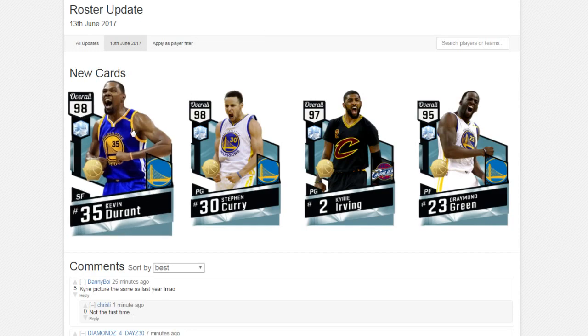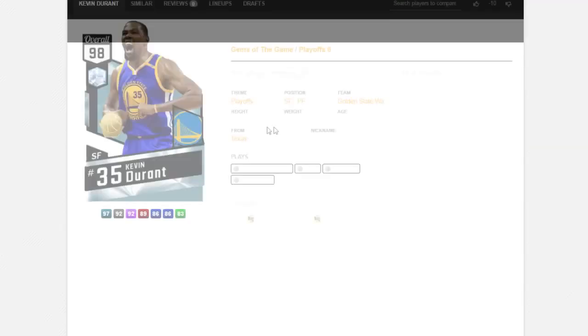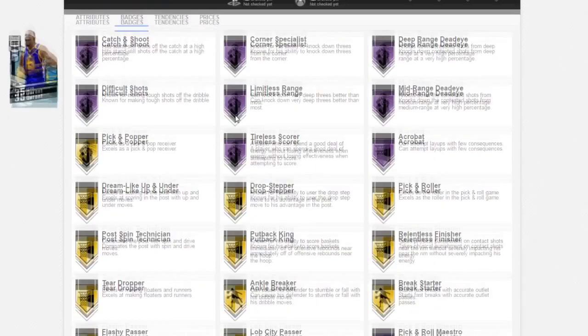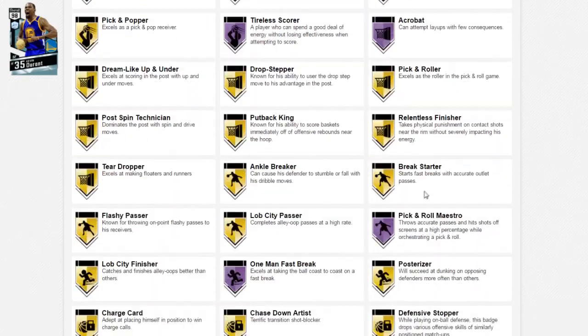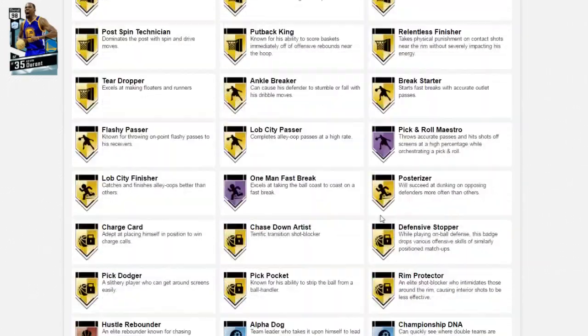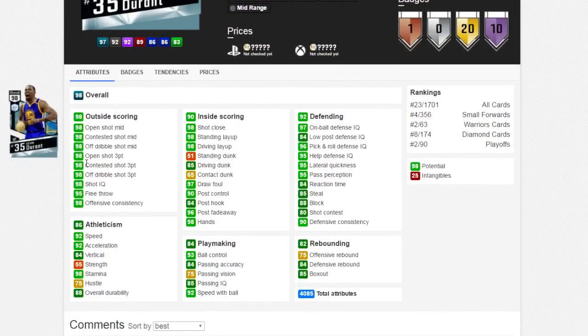Make sure you guys comment down below your thoughts on the NBA Finals. Kevin Durant was the Finals MVP, so we're gonna look at Kevin Durant first. This card looks insane, man — a 98 overall. He comes with 10 Hall of Fame badges: catch and shoot, corner specialist, deep-range Jedi, mid-range Jedi, limitless, difficult shot, tireless scorer, acrobat, pick and roll maestro, and one-man fast break.